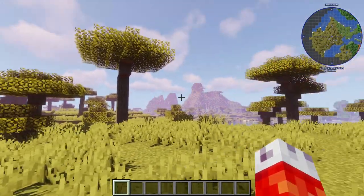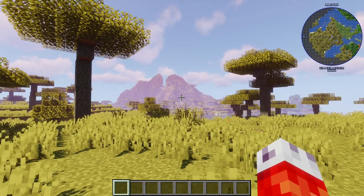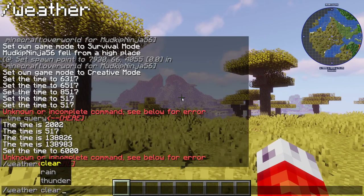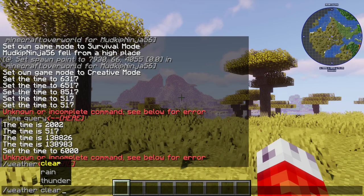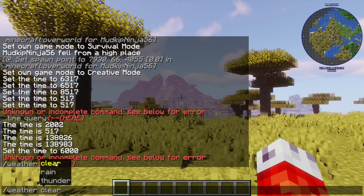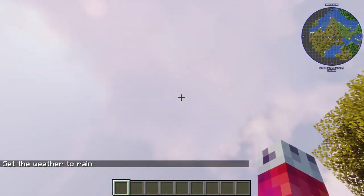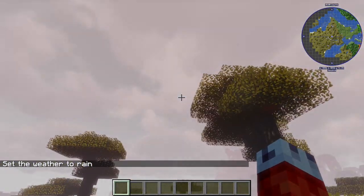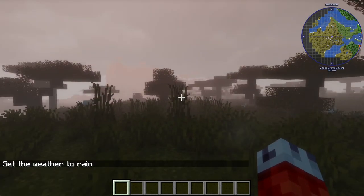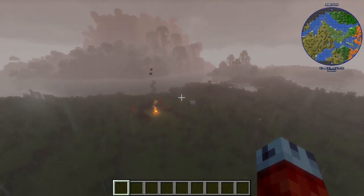Most of you probably already knew about the time command — I just wanted to delve a little deeper. In addition, we'll do the same thing with the slash weather command. This one also has quite a few parameters: you can see we have clear, rain, and thunder. All of these are pretty self-explanatory, but I'll talk more about clear in just a second. If we type slash weather rain, it will cause the weather to change to rain. Very atmospheric with these shaders, actually — though we're in a savannah, which is not the best place to show this off.